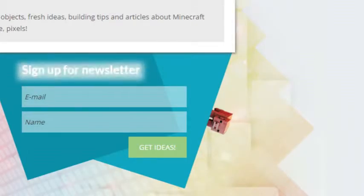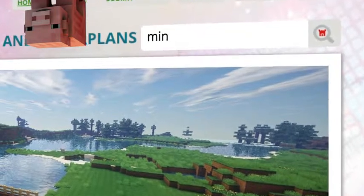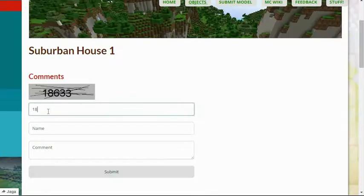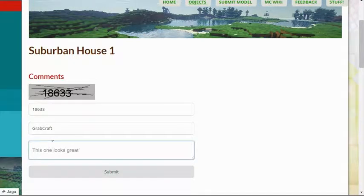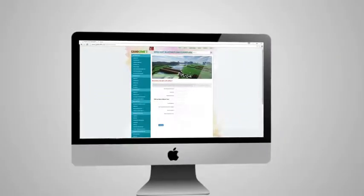Sign up to the newsletter and you will be the first to know about freshly added blueprints. Use the search bar to find your favorite characters or famous houses. Comment and rate the best of the best or your least favorite objects. Or sign up as an editor and share the floor plans of your masterpieces.